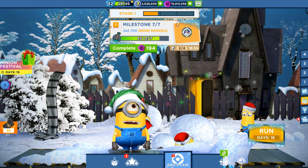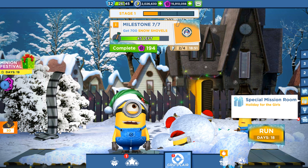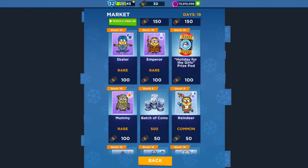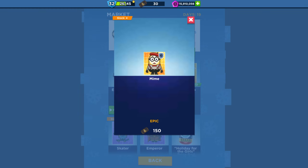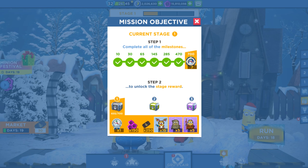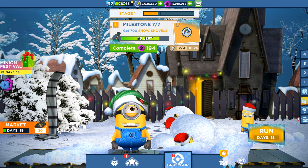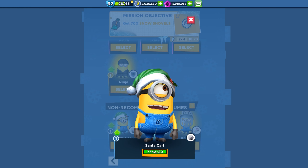Hey guys, welcome back! Today we are playing Minion Rush and we have the new update called Holiday for the Guild. We are playing with Santa Carl. In this game there are two more new characters available — it's a reindeer, so we are going to collect the Market Cards and unlock him, and also the Mind Minion. We are playing in the special mission and collecting the Snow Shovels, so we will be able to complete stage one and keep going to unlock the second and third stages. Let's start running with our Santa Carl Minion!